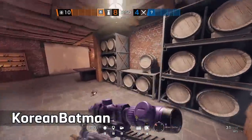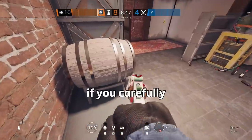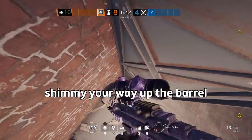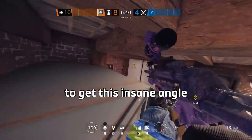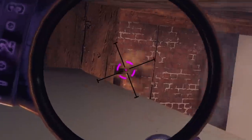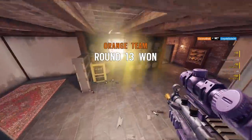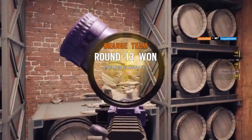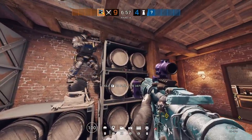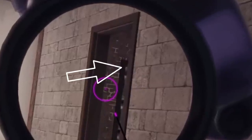On Shalei you'll find a destructible barrel downstairs — if you carefully break just the right side, you can shimmy up the barrel and lean left to get an insane angle that goes outside towards the first snowmobile outside of the garage. This angle is nearly impossible to spot from the attacking point of view, and since this is one of the most common entry points downstairs for defense, you're going to be getting free kills the whole round.